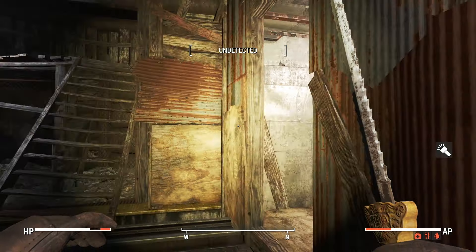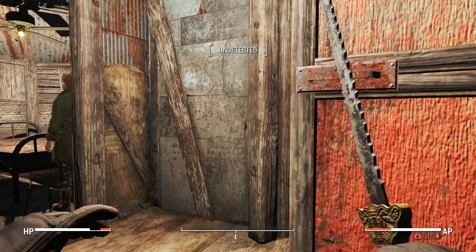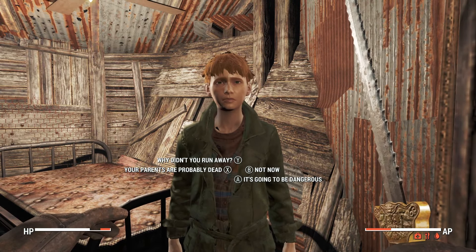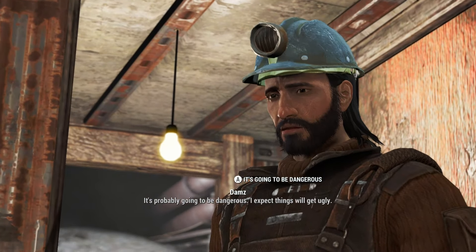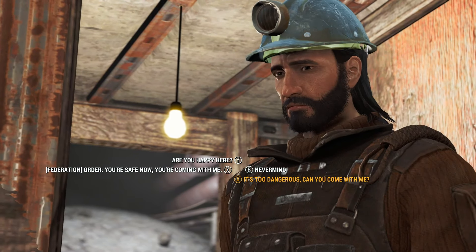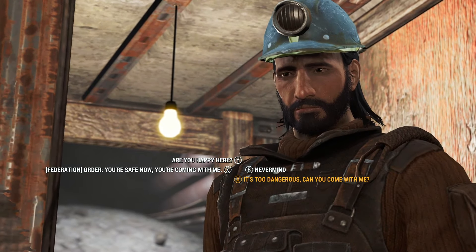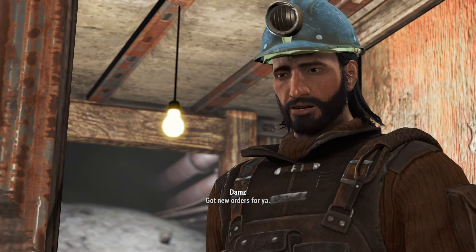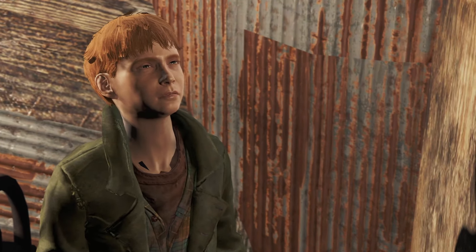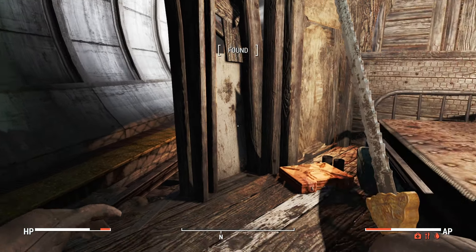I can hear something. Wait - that is a child. We probably do not want to kill the child. Hello, child. 'Hi mister.' It is too dangerous to play outside. One thing you can do in this mod is take the children back to the Federation and they actually give you a sanity boost, which is a pretty cool mechanic. I guess you're coming with me, kid. Probably not the most aggressive companion to help us kill people, but I'll take it. I'll also definitely take the dirty water. I'm going to call him Billy - he looks like a Billy.